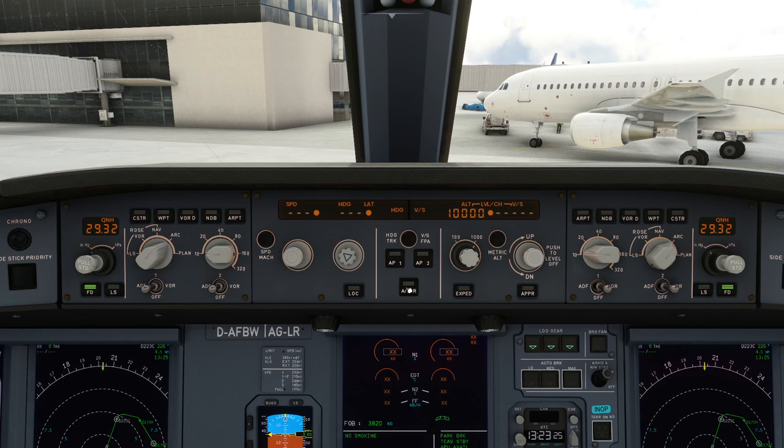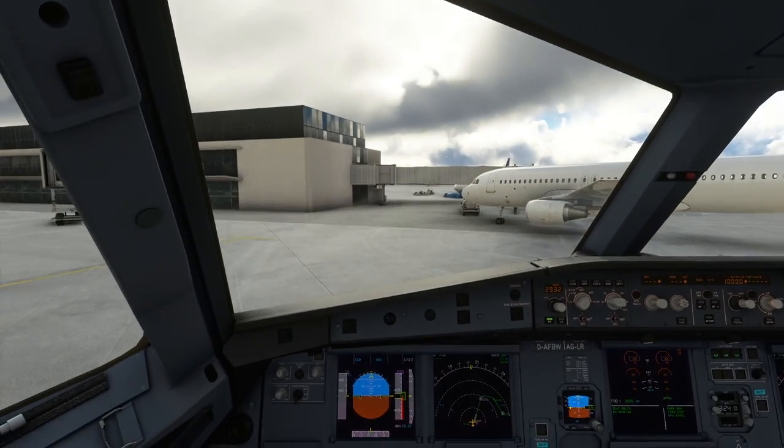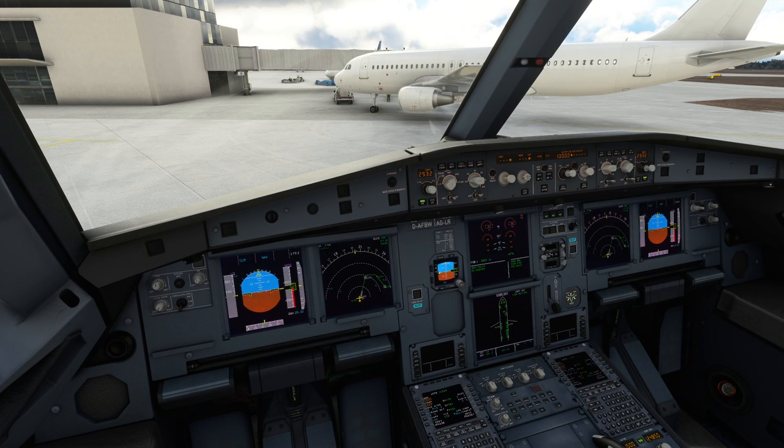The automatic throttle will switch on automatically when we start off down the runway, so don't worry about that. Going overhead, we're pretty much getting ready to get the airplane up and running. Seatbelts go to on. On the electrical section in the middle, we turn the external power off — because by now the APU would have been up and ready, and in the real world we'd have done all this much more quickly.